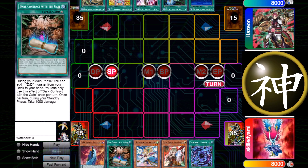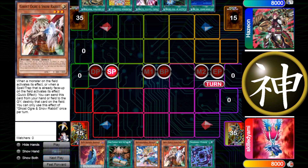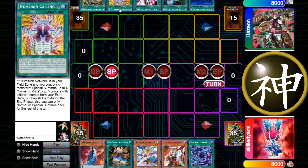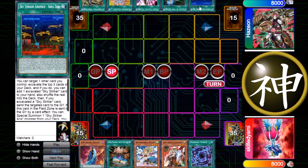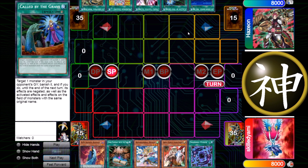We have the dark contract combo for the Needle Fiber, we have Shadoll monsters and also Shadoll Fusion and a hand trap, so this is a really good hand. He opened with Widow Anchor, Numeron Calling, Called by the Grave, and Area Space Hero. His hand is also pretty great, and he let me go first, so let's start and see how this game goes.